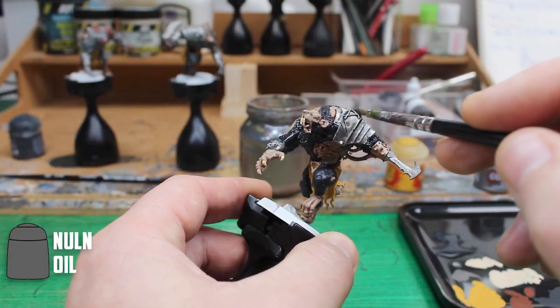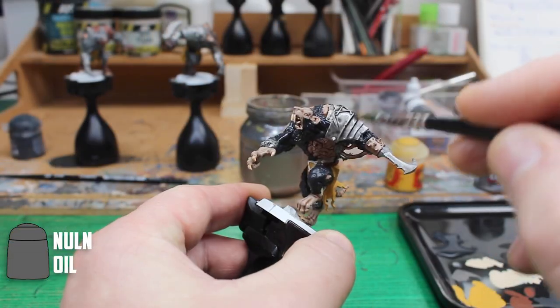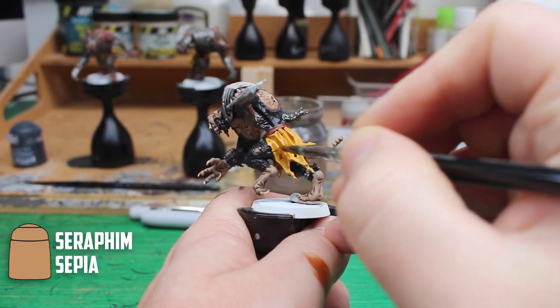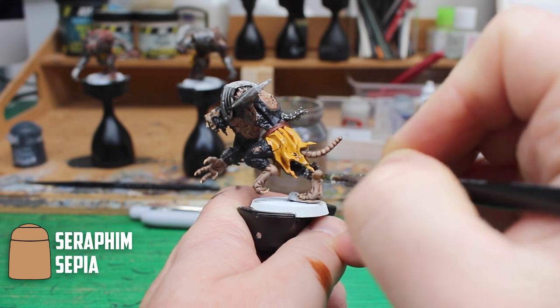I used Nuln Oil on the silver and brass parts to darken them down. The final shade was then the yellow, and I went with Seraphim Sepia to tone down the Averlin Sunset slightly.